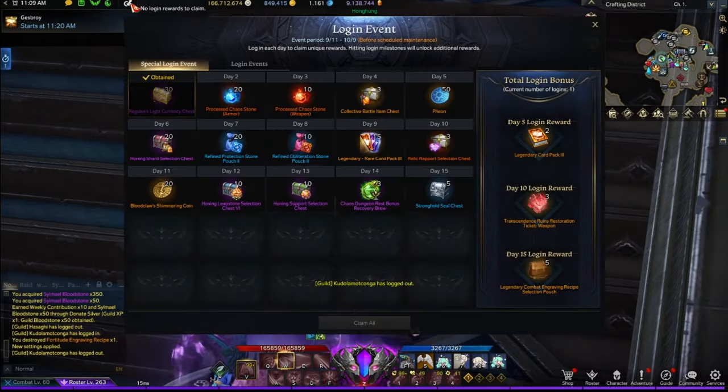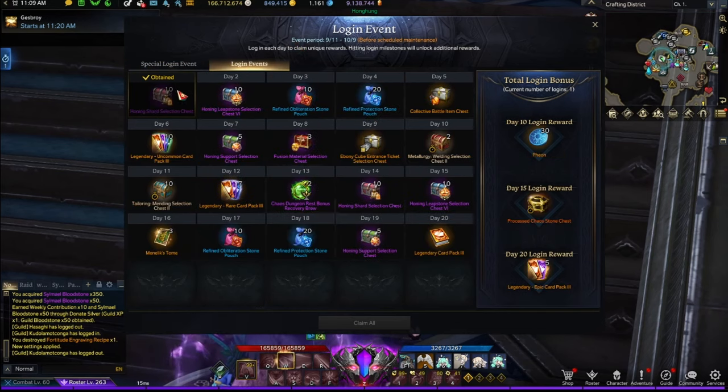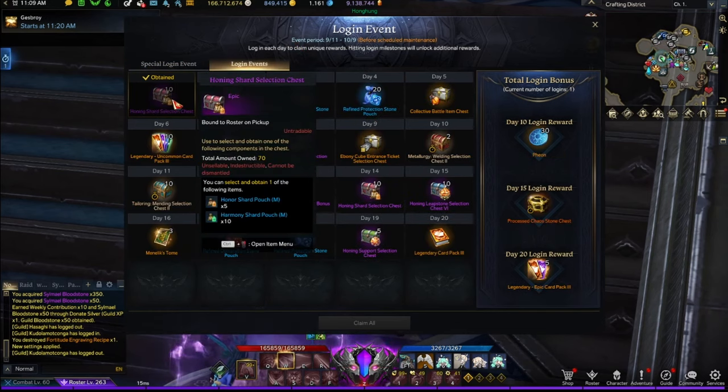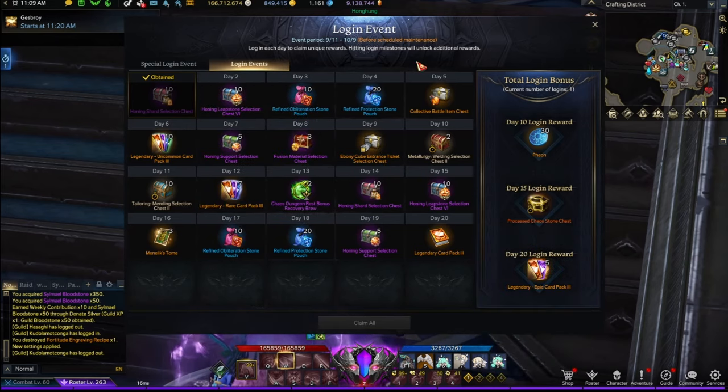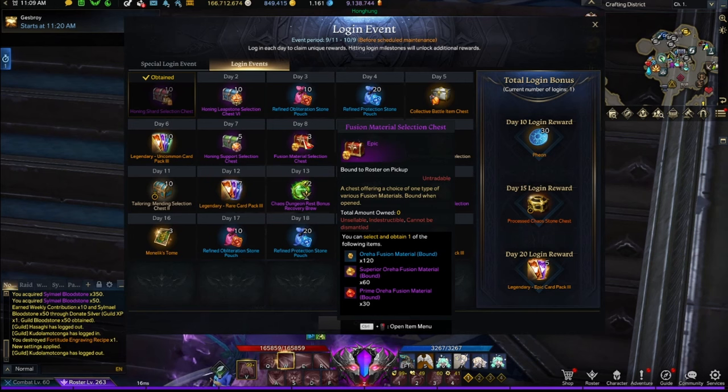The first thing I wanted to look at is the login rewards — already claimed mine. The first one is silver and shards, which are always welcome. The first thing I can notice is honing materials, but it also gives us fusion materials. And what do you know, we now have options to get oreja fusion and superior oreja fusion materials in these chests. They are listening, so I'm really happy about that.